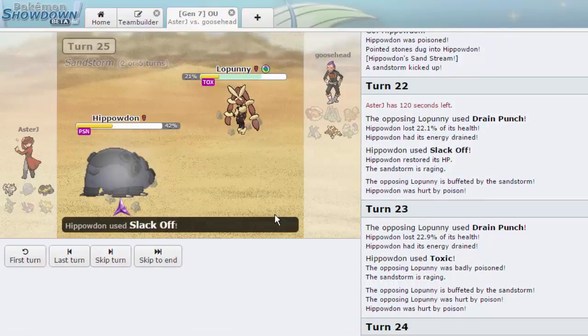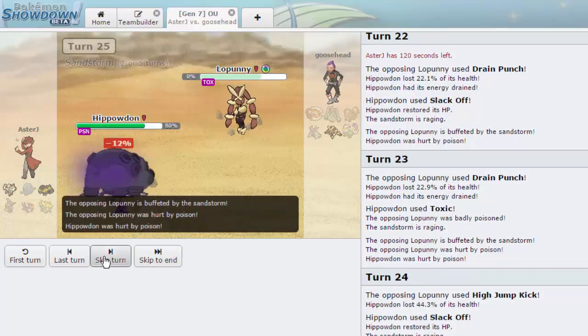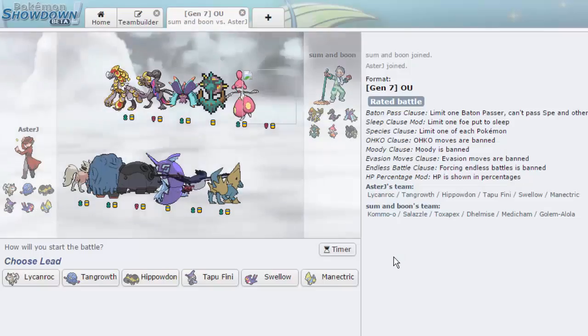He was banking on the roll but ended up missing — really unfortunate for my opponent. Let's get another game — we're at 18 minutes so we can afford one more. The next opponent has an Alolan Golem, which is going to be interesting. These are the kinds of matches where I wish I had the Dugtrio trio.